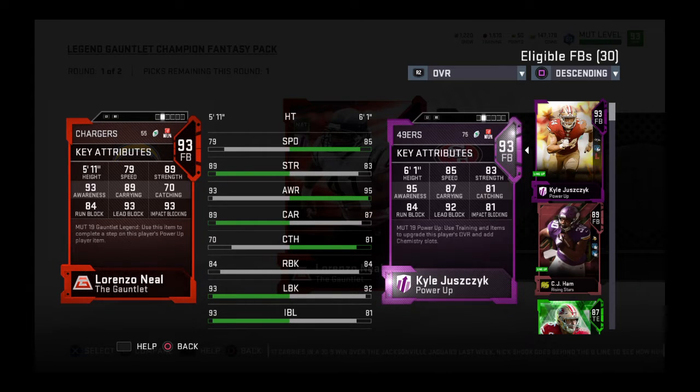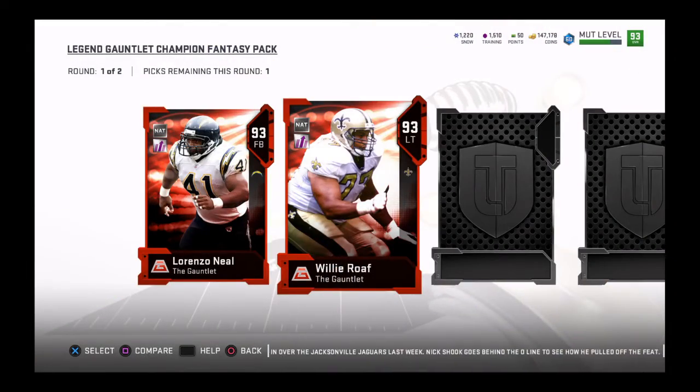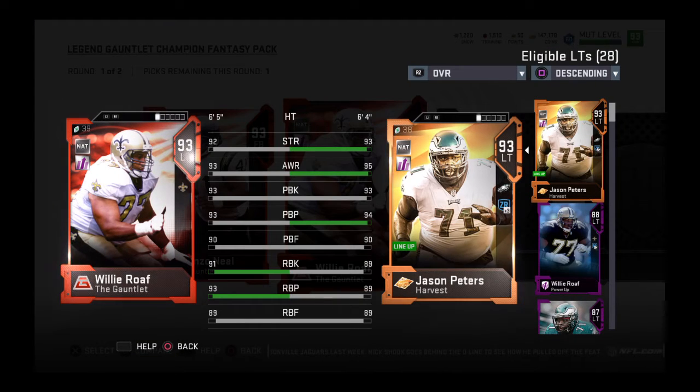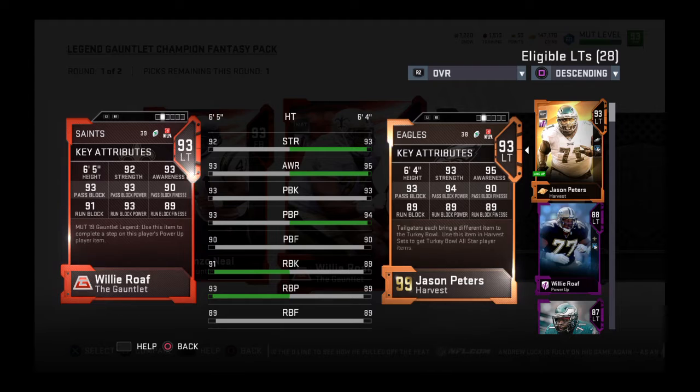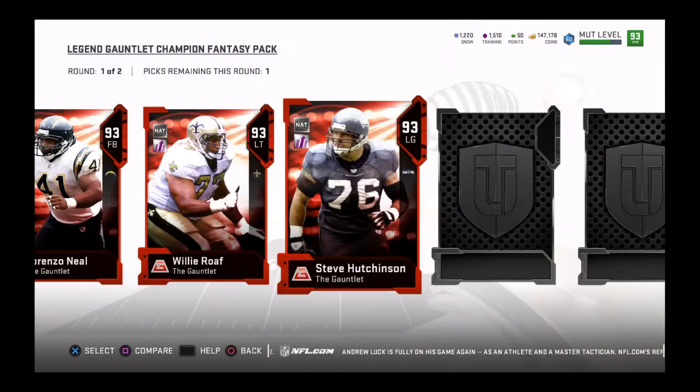We got left tackle Willie Roaf. We'll compare him to Jason Peters. Peters is about the same in pass block, but Roaf is of course a better card overall — 92 strength, 93 awareness, 93 pass block, 91 run block. Good card.